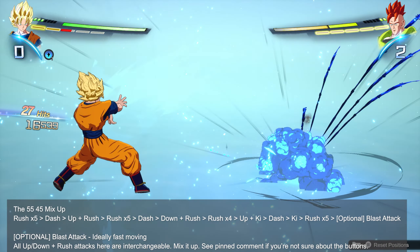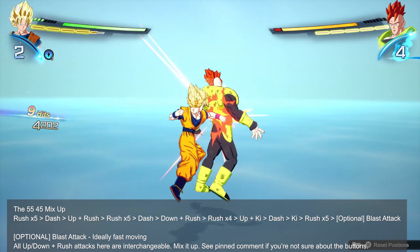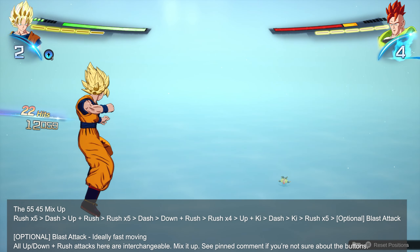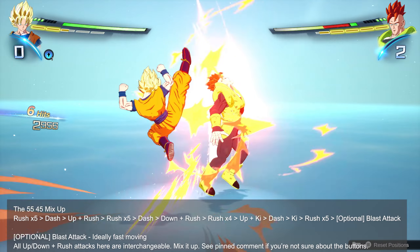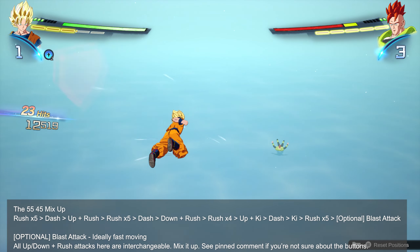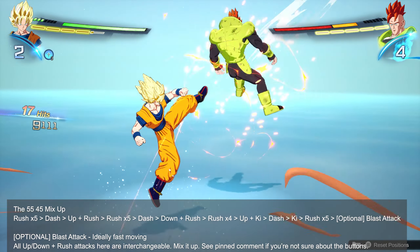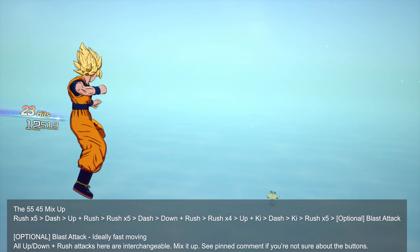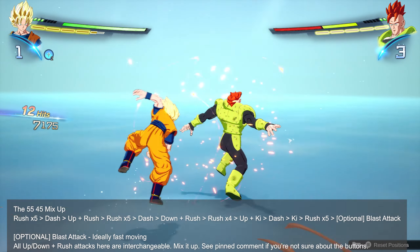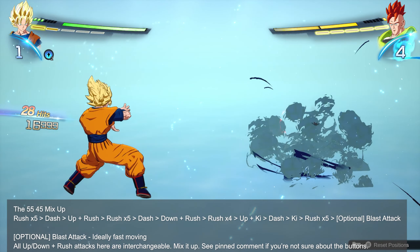The uprush and downrush attacks are interchangeable — you don't have to go uprush every time. You can go downrush first, then uprush later, or downrush both times. When you get good at this combo, you want to mix it up. The best way to practice is to break it down in parts. Start with the first few actions, keep practicing until they're second nature, then add in a few more actions at a time. If you try to do the whole thing at once when first starting out, it's just not going to work and you'll get frustrated.